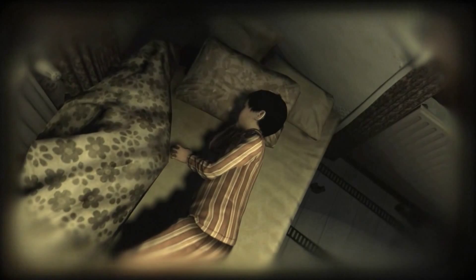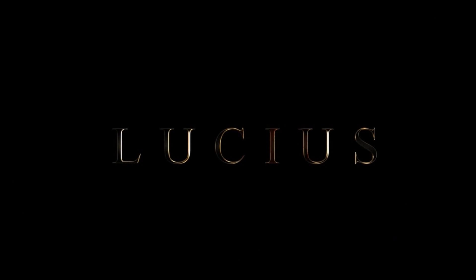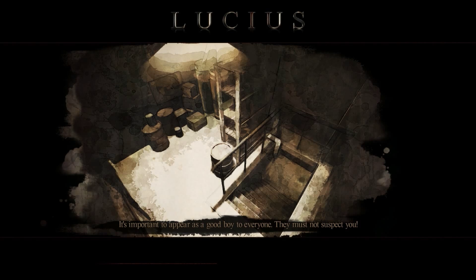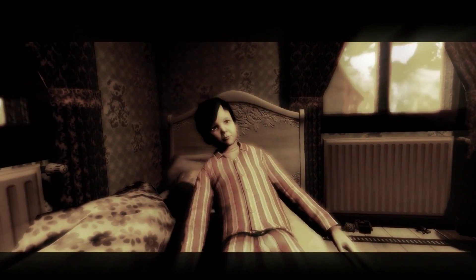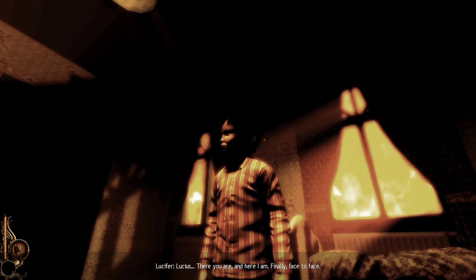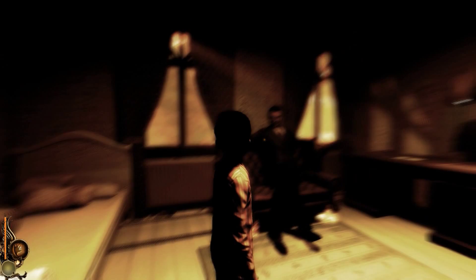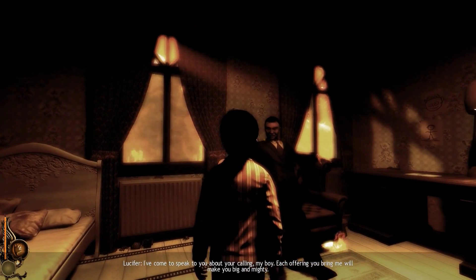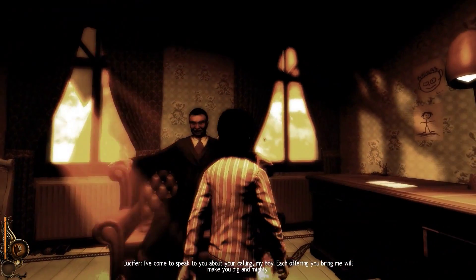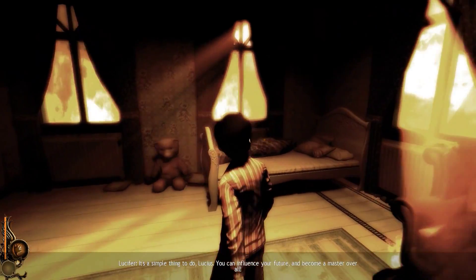He's kind of the son of the devil or something like that. It's important to appear as good as everyone. Fire — is this the devil? There you are. And here I am. Finally, face to face. Lucifer. It's okay, you can trust me. You know who I am, don't you? I've come to speak to you about your calling, my boy. Each offering you bring me will make you big and mighty. It's a simple thing to do, Lucius — you can influence your future and become a master overall. So much to do, so much ahead of you.